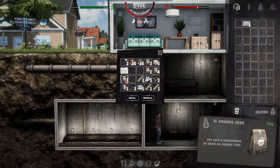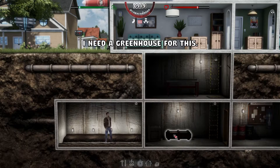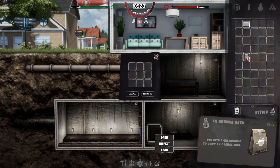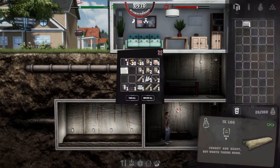We don't really have anything else. I doubt we're going to be able to grow an orange tree in this planter — let's try. It says we need a greenhouse for this. Do we have any seeds in here? No. We'll get rid of this since we've planted everything we can.